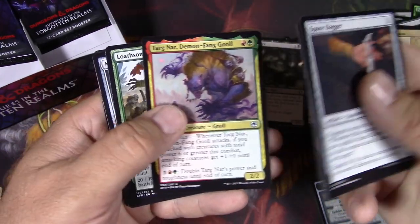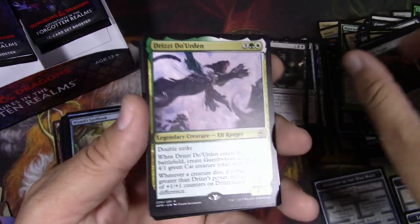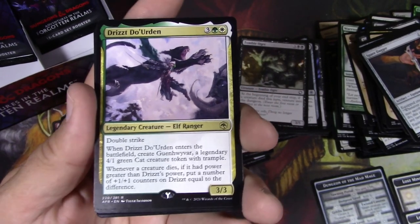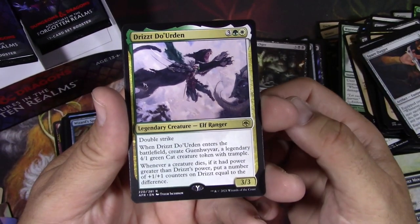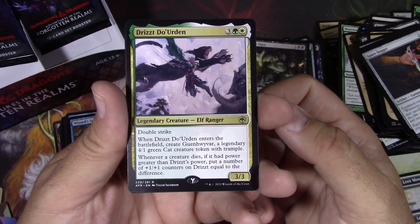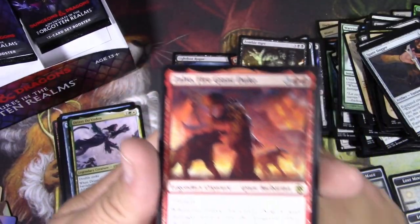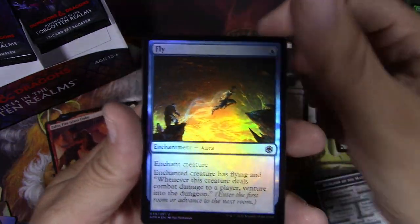Targnar. Run into him already a couple times. Drizzt Do'Urden — there we go. That's the ultimate classic. This guy has been the subject of many books in the D&D realm, and he's always there with his panther — that's like a whole thing. Zalto. A couple rares there. And a Fly.